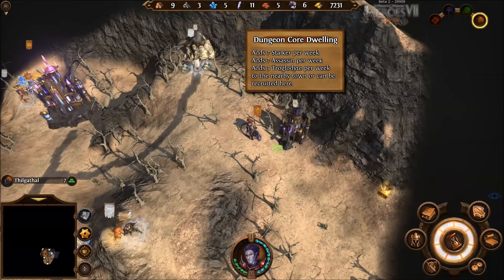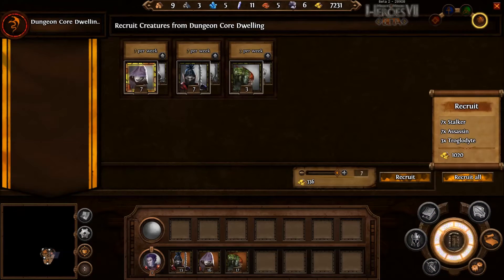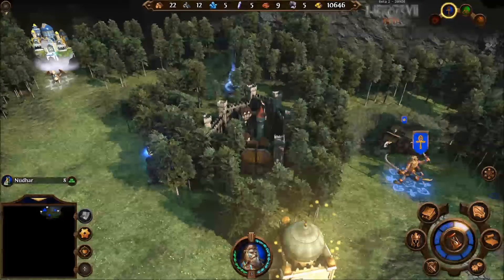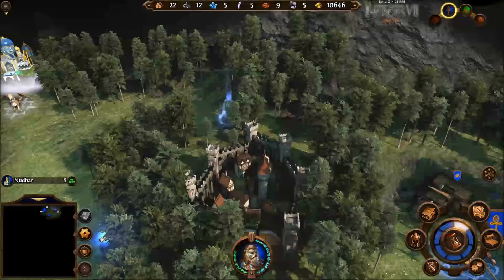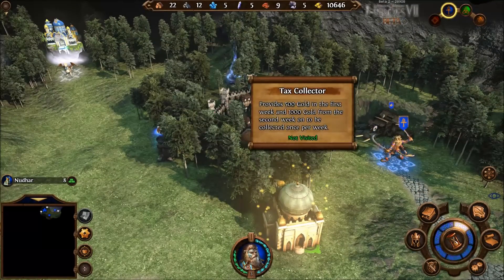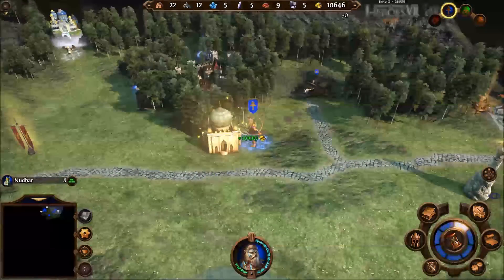Add seven stalkers, seven assassins, three troglodytes to the nearby town. Yes — recruit all. Thank you. Come again. Now this is what I'm talking about. This here should mean something — it's got this much detail, it can't just be nothing. I can't get in here? That's just part of the scenery. And it's kind of frustrating.